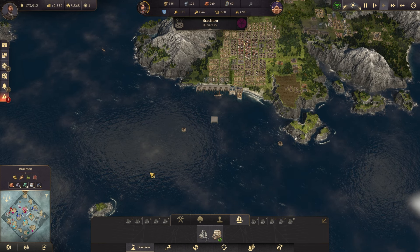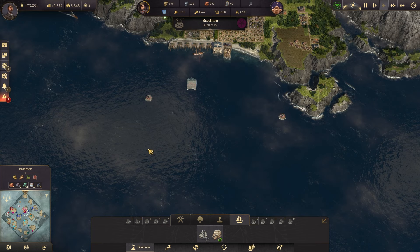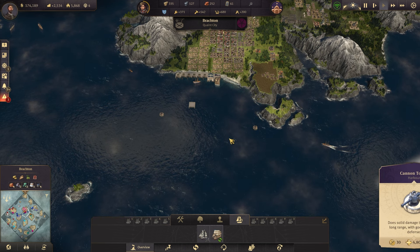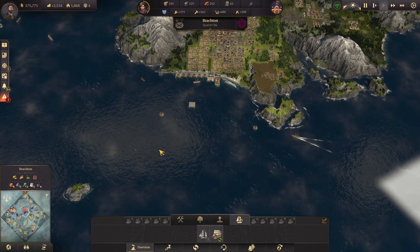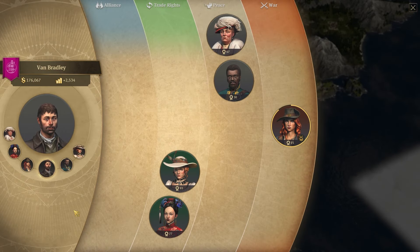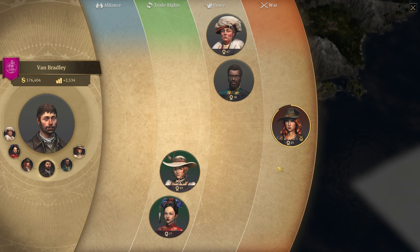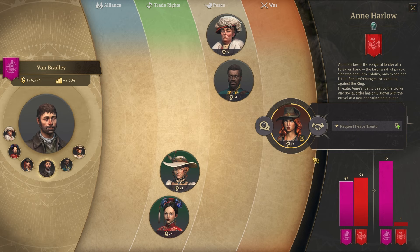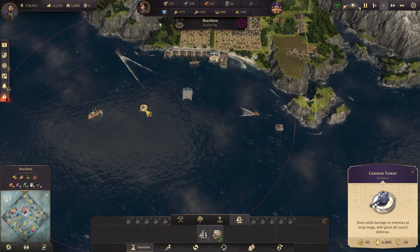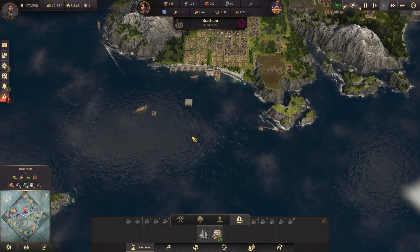I also want to talk about island defenses. If you have your settings set up properly, you will not be going to war early on — that would be too overwhelming. But you can produce defenses: each one has a range, and if enemy ships sail into that range, these defenses will start shooting at them. You can also come into the diplomacy menu to see who you're at war with, who you're at peace with, who you have trade rights with, and who you have an alliance with. If you're at war with somebody, you can purchase a ceasefire from them in this menu.